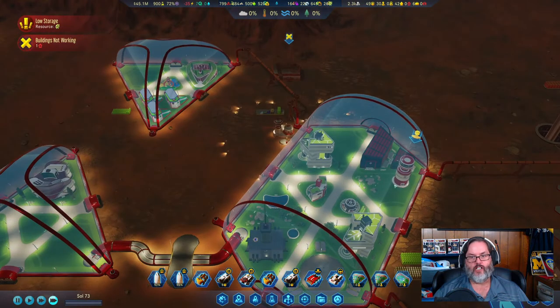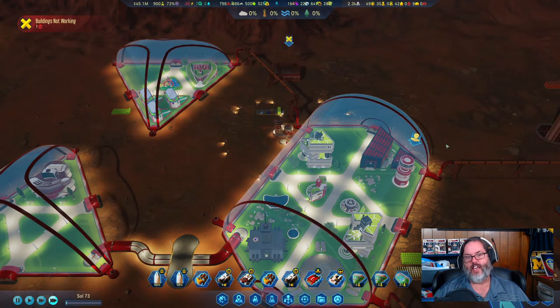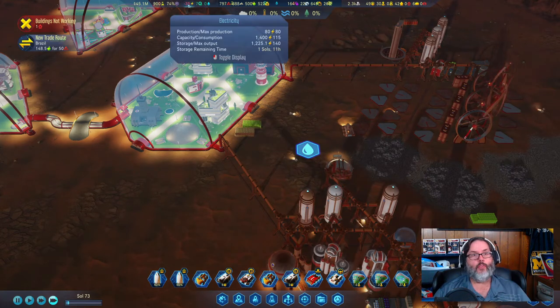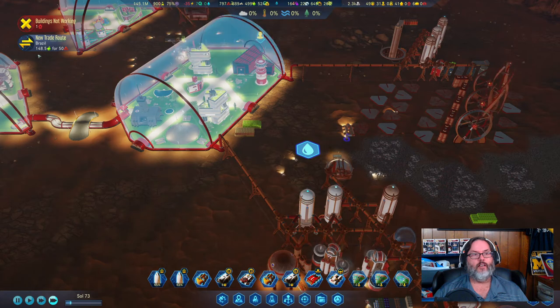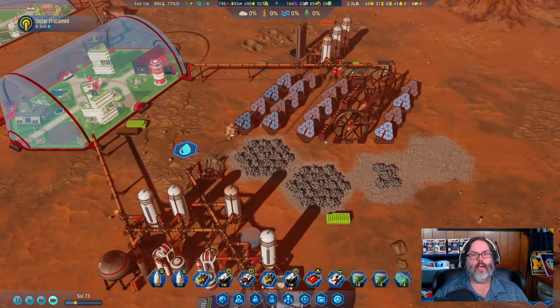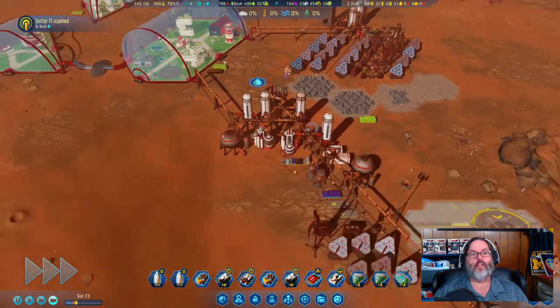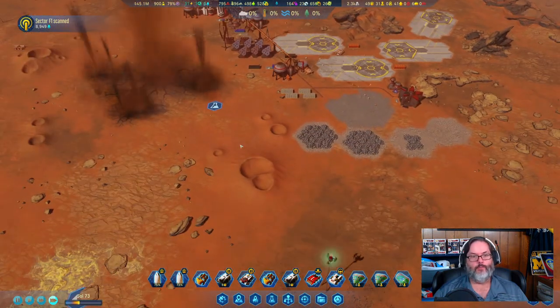The security station is not working because we don't have anybody at night — that's okay. We are 35 power in the hole but we still have 1400 in the batteries, so we're okay. You can see it just came back up — we only used 300 all night long, so we're fine.